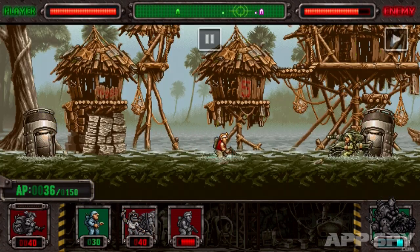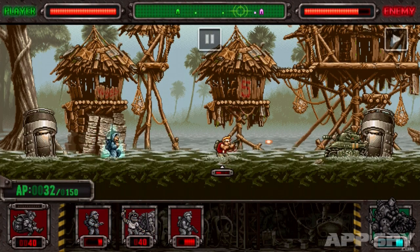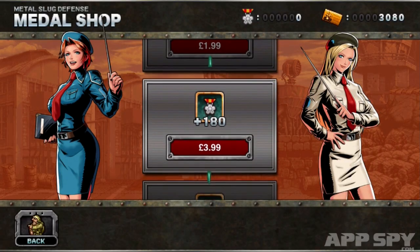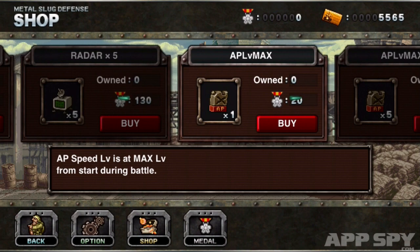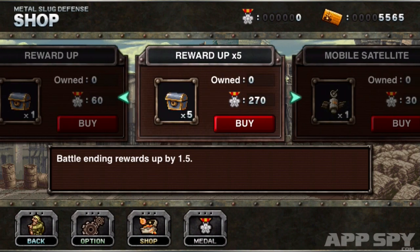What Metal Slug Defense really wants you to do is invest in medals. These can be used to buy stronger troop types and purchase upgrades. But with 30 medals costing 69p, and anything of worth costing around 150 medals, this quickly becomes expensive.